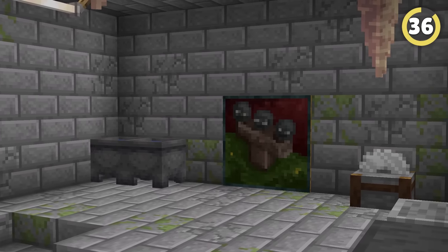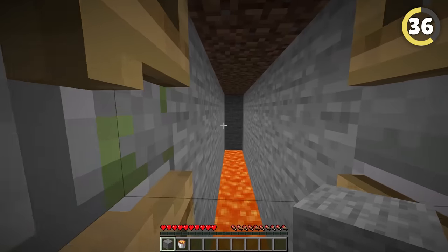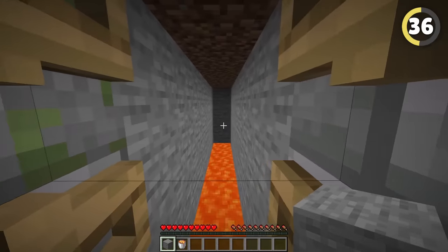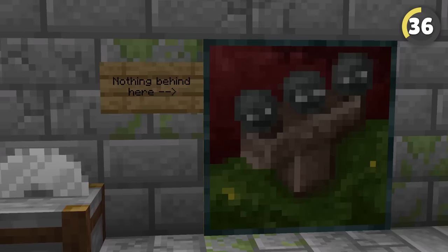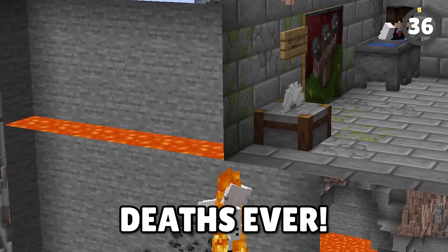Everyone knows about hiding a secret entrance behind a painting, but you can create a huge lava ravine behind the painting to trap your friends. Make it obvious that something is behind your painting, and you'll trick your friend into one of the most embarrassing deaths ever.